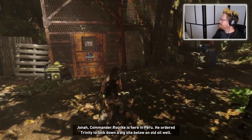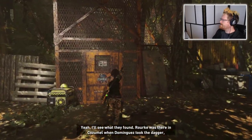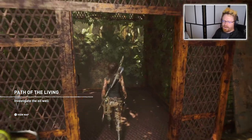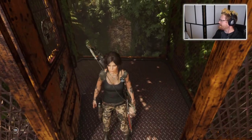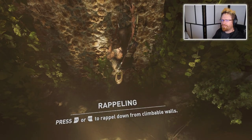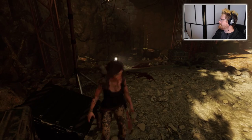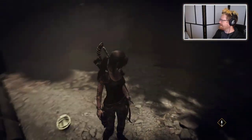Commander Rourke is here in Peru — he ordered Trinity to lock down a dig site below an old oil well. They must have figured out the next step to the hidden city. A viewer points out I could also have used an arrow shot to distract them — I had forgotten about that, might be useful later. The game has these little hints that pop up when you haven't done something for a while to remind you it's a thing, because it's really easy to forget what exists in this game. There's a lot of options.